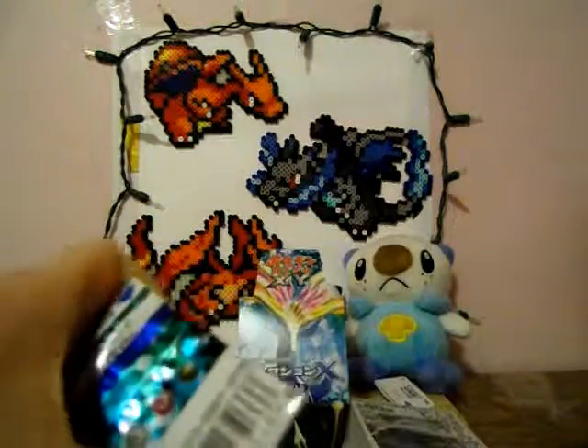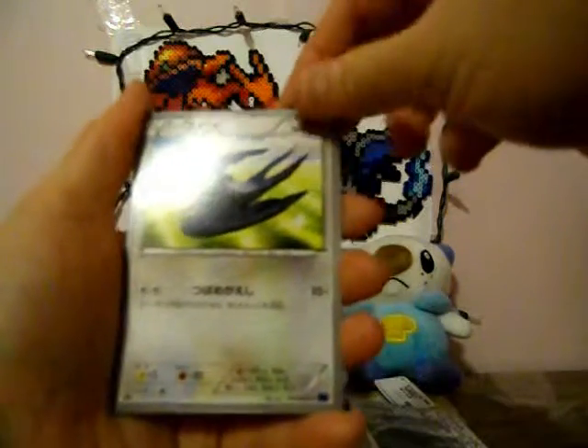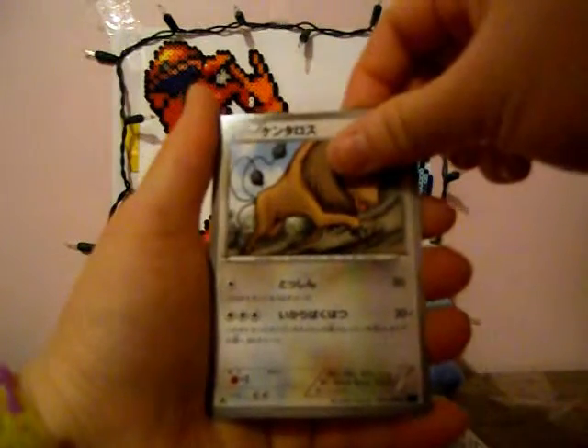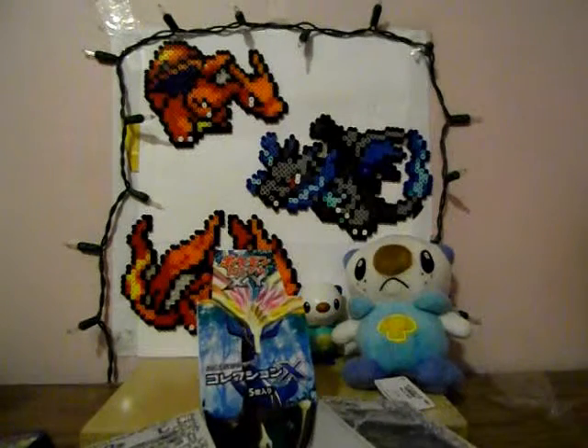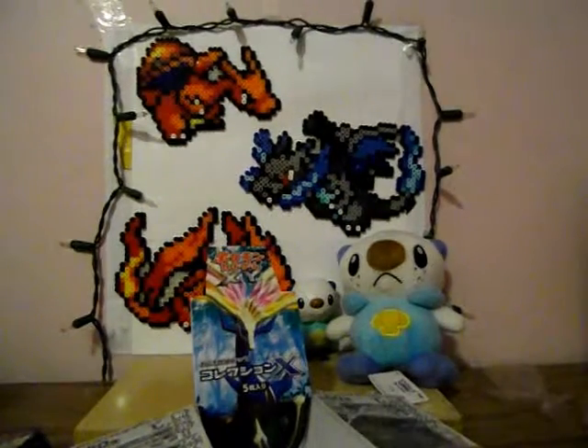And last pack — Audino, Swellow, Magcargo, Tauros, and some sort of trainer soda pop card. So that's it so far for part one of the Pokemon X Collection. Please stay tuned for part two. Don't forget to check my videos on Friday and Saturday. Thanks for watching — don't forget to rate this video and subscribe to my channel if you like. Later.